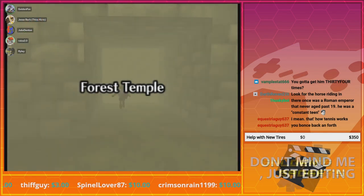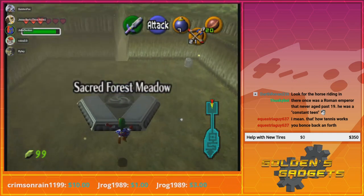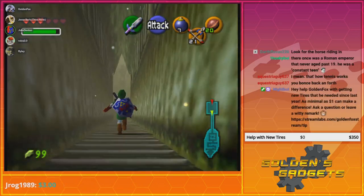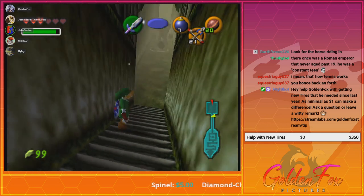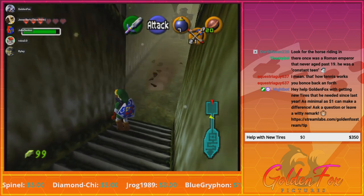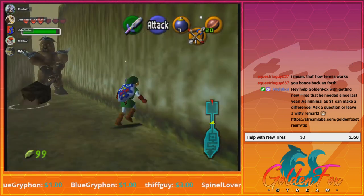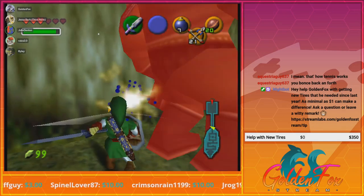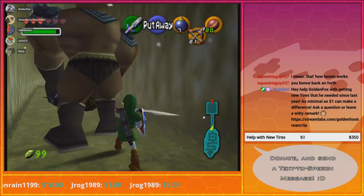Do you want to try to do some side questing to get some pieces of heart? Sure. I'm gonna go ahead and leave here. Well, of course the biggest problem is that you can't go back to the Temple of Time and revert to a child until you've beaten the Forest Temple — that's the big issue. And I'm sure you haven't used the magic beans to make any sprouts yet. Probably not yet. Yeah, that's gonna make finding pieces of heart a little bit difficult at the moment.